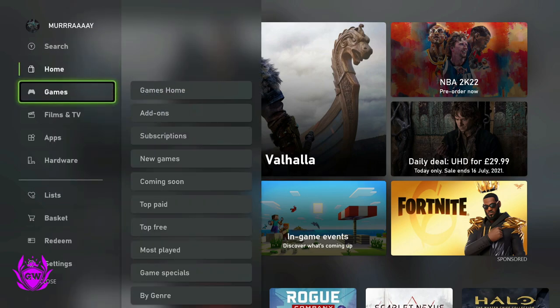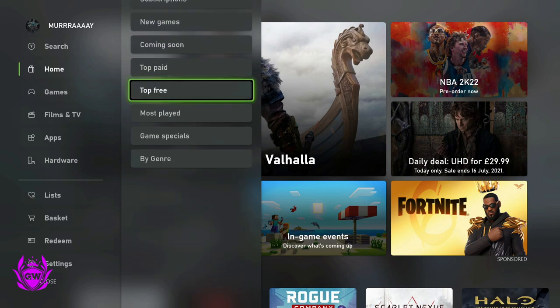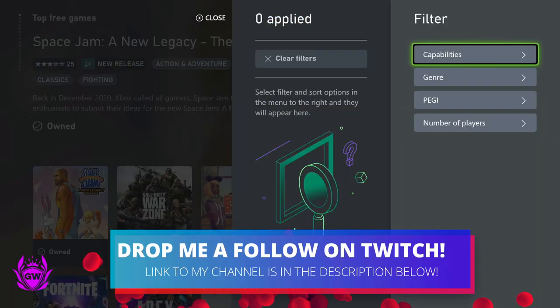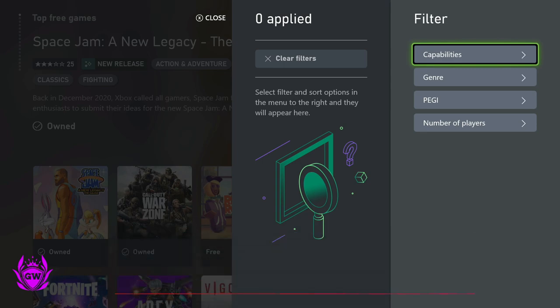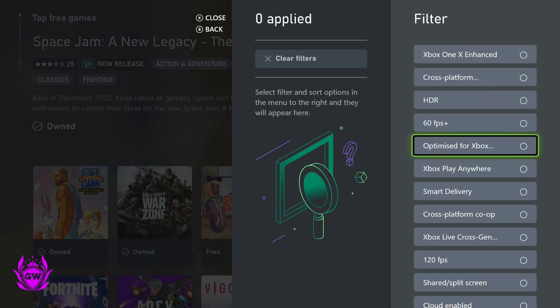Then jump over to the right menu bar and scroll down to Top Free. Press A, let it load up, and then press X to filter your options. You want to filter on capabilities, so press A again and then scroll down until you get to Optimized for Xbox.